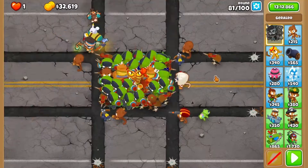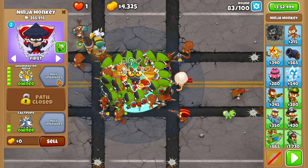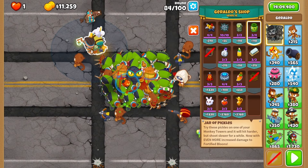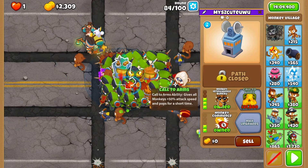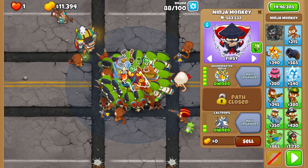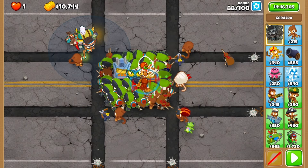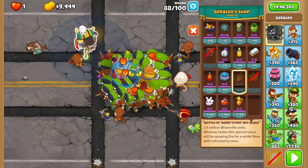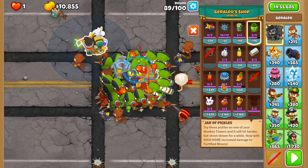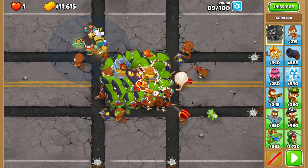You should effortlessly saunter through the next few rounds, so you can buy up Grandmaster Ninja during or after round 83. The rest is pretty simple. Reapply your pickles after round 84, and then upgrade the left village to an MIB. After round 85, refresh your camo potion and sharpening stone once you get the chance. Come round 89, place down three jury fires on your tightest shinobis before Geraldo's shop resets. After round 90, reapply pickles and continue to apply jury fires to your shinobis once they stock up.